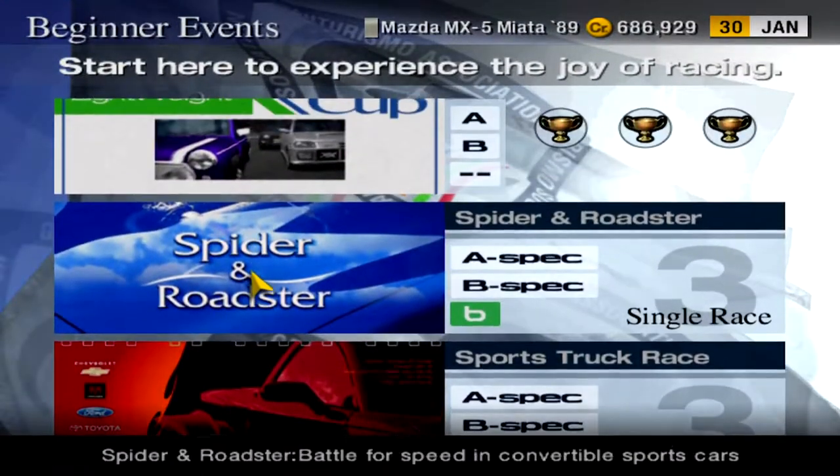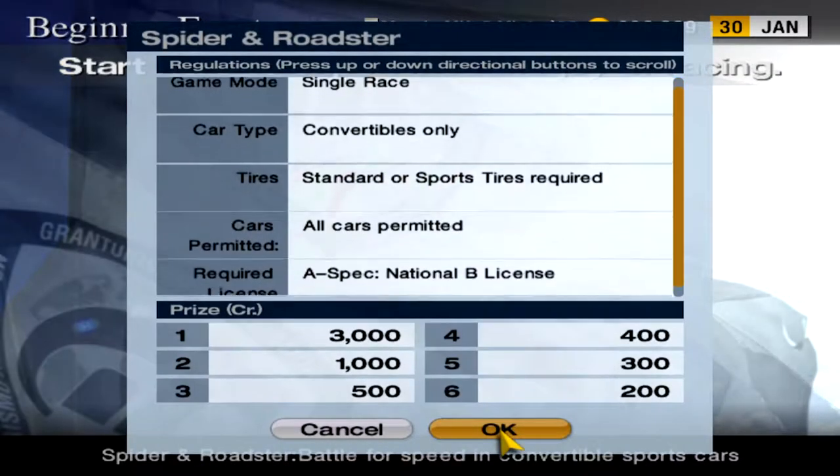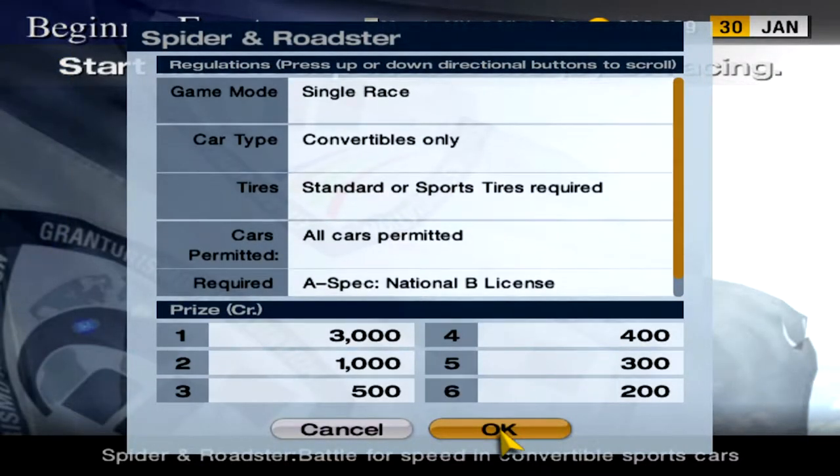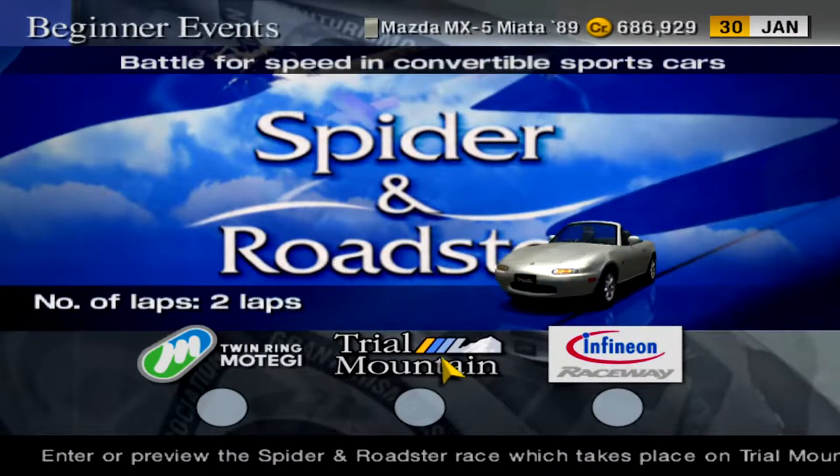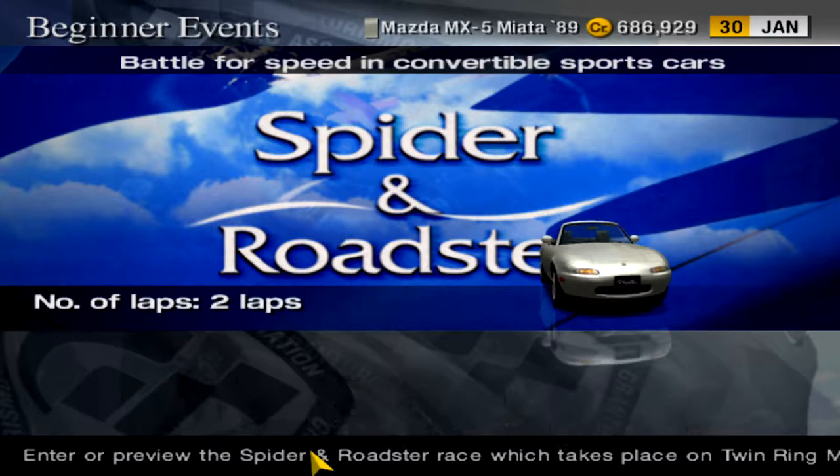Head over to the beginner events — Spider and Roadster: three single races, convertibles only. Three K points per race. So this should be a pretty short segment.